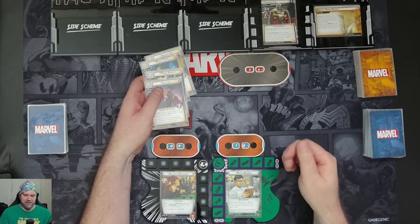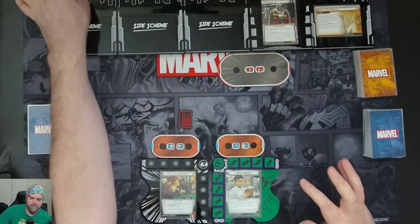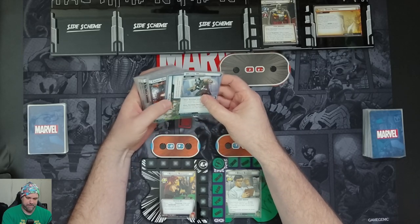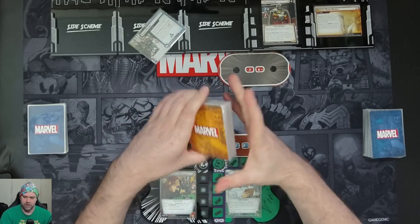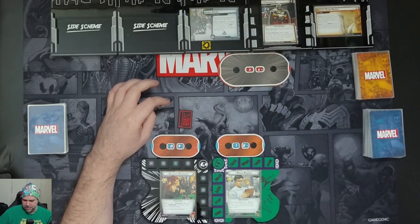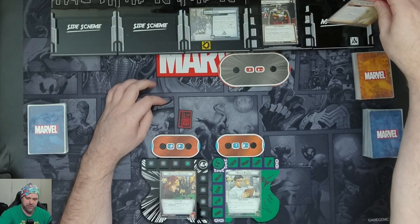Let's go through our setup. We set each captive ally aside out of play, then search the encounter deck for a Hydra Patrol and put a Hydra Patrol side scheme into play. This comes in with four threat, three per player, and brings a crisis icon into play so we cannot remove threat from the main scheme. When defeated, each player searches the encounter deck and discard pile for a Hydra minion and puts them into play engaged with them.